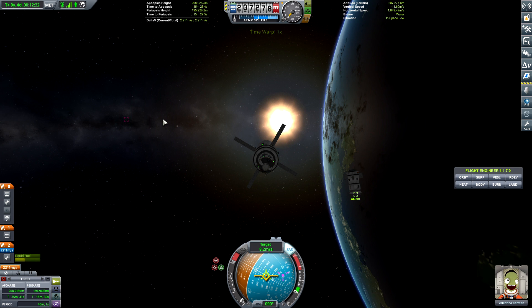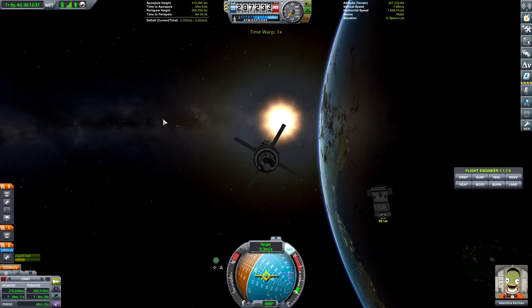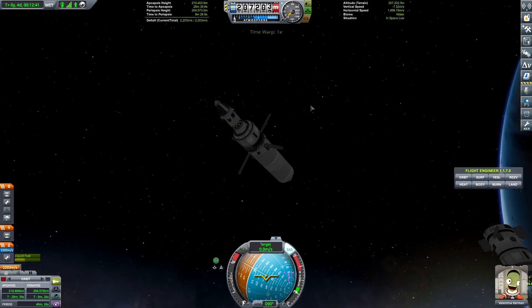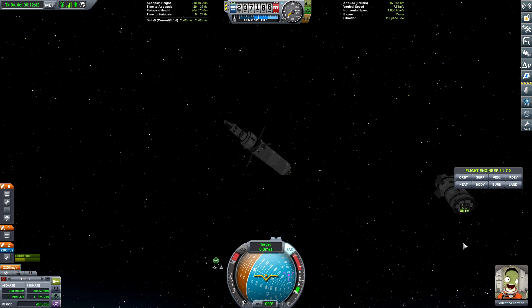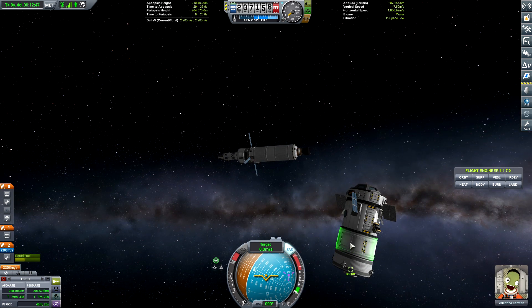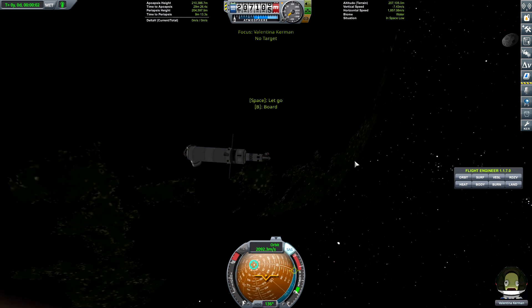I skipped the launch and the intersection, and we are here now with the rendezvous with the first part of the orbital Kerbin space station. Valentina is just pulling up alongside it in her repair vessel, and she's going to see what she needs to do to get these two vessels in alignment and attached to one another.